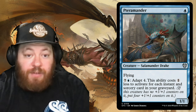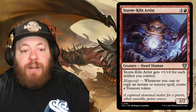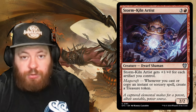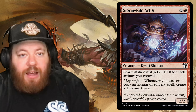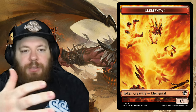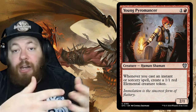Storm Kiln Artist is a Dwarf Shaman for three and a red — gets plus one plus zero for each artifact you control, and Magecraft creates a Treasure token whenever you cast or copy an instant or sorcery. Huge for blue-red, which struggles with mana. Young Pyromancer is one and a red, a Human Shaman; whenever you cast an instant or sorcery, create a 1/1 red Elemental token. The tokens protect you and ultimately can be your win condition by overrunning opponents.